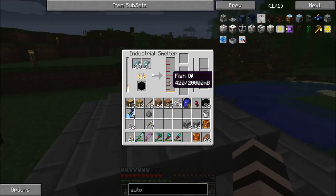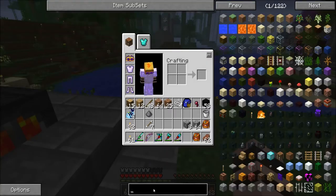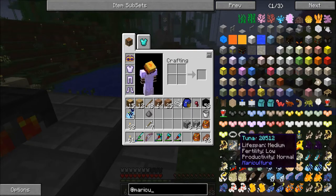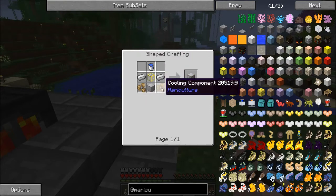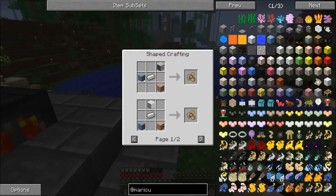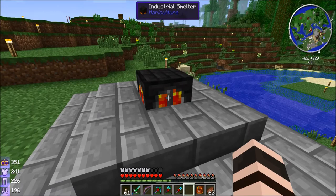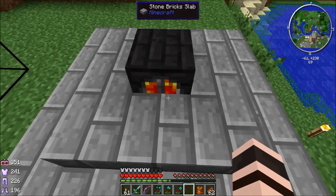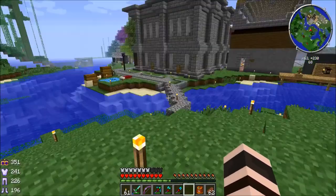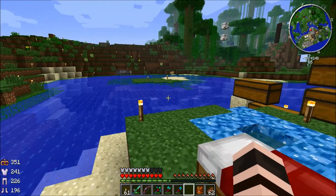We're going to need to make these with the industrial freezer. So the Mariculture industrial freezer requires water, iron construction blocks, and cooling components — similar construction to the smelter, a few extra pieces. This one looks cheaper. The industrial smelter — you have to make two and stack them on top of each other. There's that block of lava, and underneath in the center of that lava pool is another industrial smelter. The maximum and minimum are both two high.